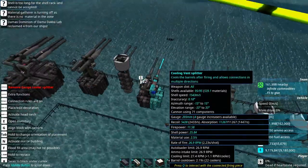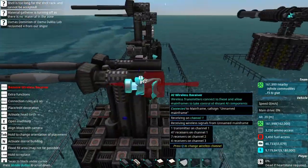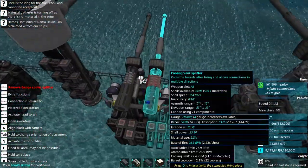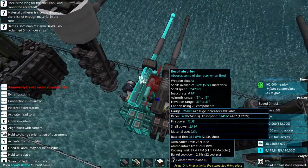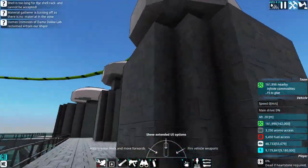What I like to do a lot with the heavier capital ships is build the detection equipment into the gun housing on the turret itself. A lot of people also refer to this as a turret cap.